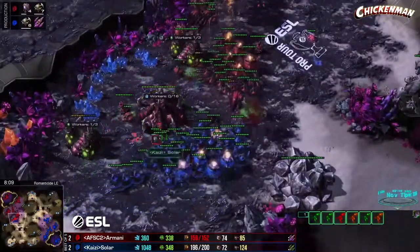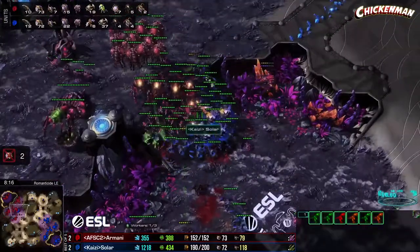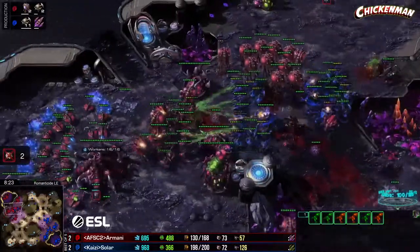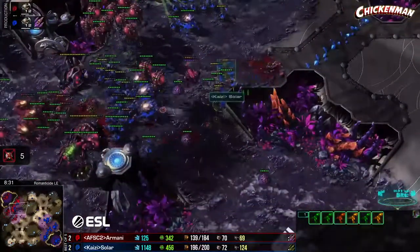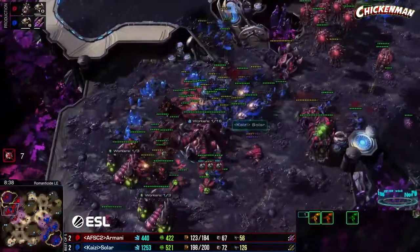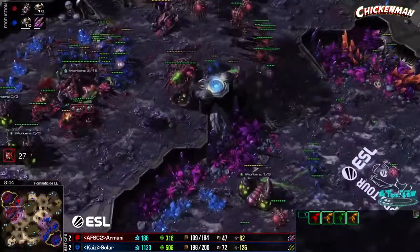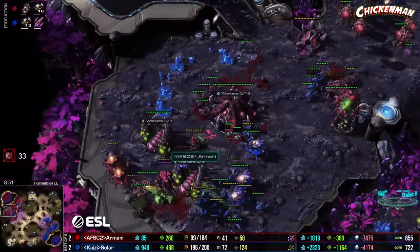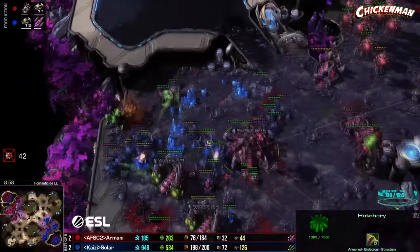Armani going to try to defend this roach attack — are there enough roaches? I know he's got that plus-two advantage over Solar, but numbers are a big thing and Solar is so far ahead — 20 more roaches. Armani just didn't make enough — killing overlords now as well. After going up two-zero, Armani's got corruptors in the sky. Guess what — corruptors don't help against the roaches. That is why we don't see them made nearly as often.